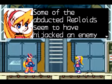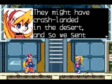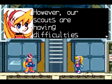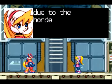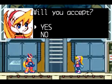We're fighting Anubis Necromancess III. He's a Reploid with a really long name, and he's convinced himself he's the ruler of the desert who holds reign over life and death. Now that we've got some allies who've crash-landed in the desert, he's kind of a problem, because you just know he's not going to give us his permission to search for them.